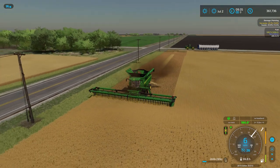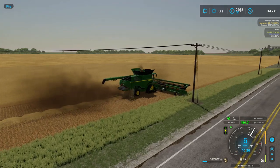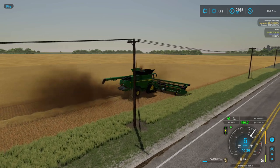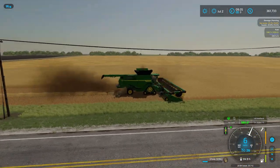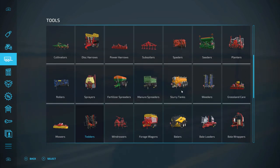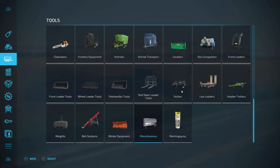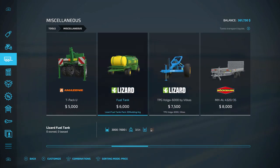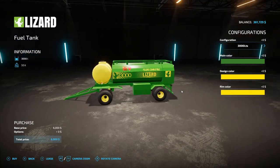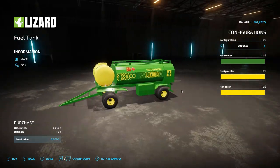With fields this large in a map this big, having a portable fuel tank is always a good idea. I have a pickup truck that doesn't serve much purpose anyway, so why not put a fuel tank on it? I found a good one — it's got John Deere colors on it. It holds 3,000 liters of fuel. Perfect — and it's already in John Deere colors.